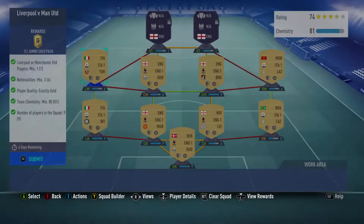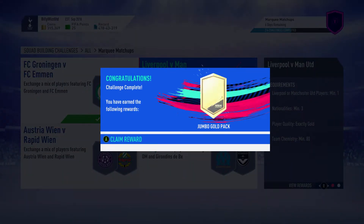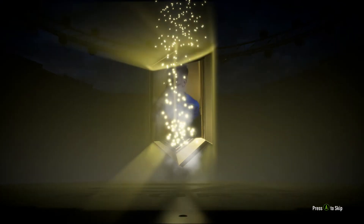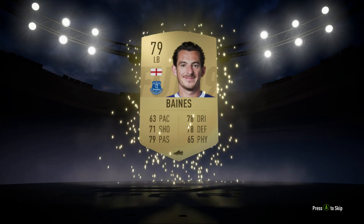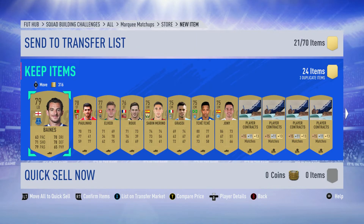I'm going to press start and open up the jumbo gold pack to see what we get inside. Here we go — no walkout, but we've got a Team of the Week! No, we haven't got boards, we've got Baines. He might be going for a small amount, a bit more than what he normally goes for.